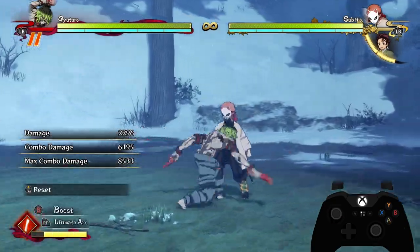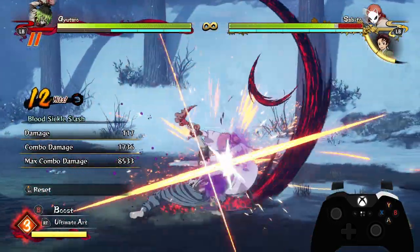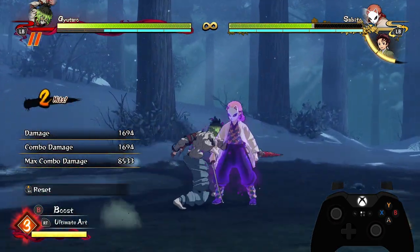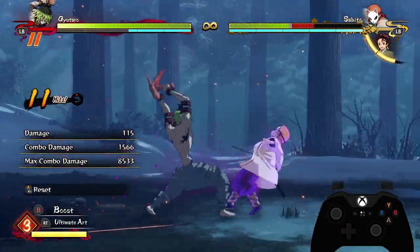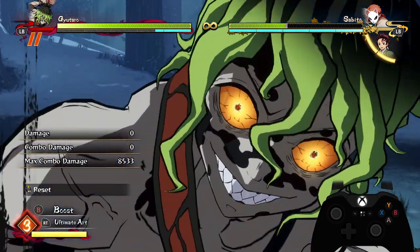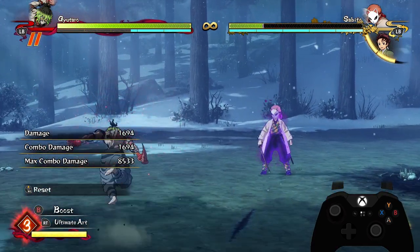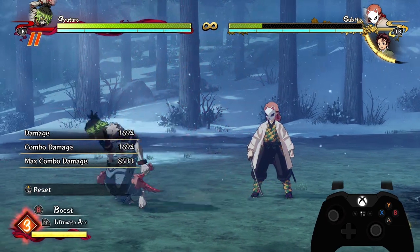Gyutaro can also get combos off of his DP, as long as he doesn't hold it down for too long — the opponent is left in a crumple state. The animation takes such a long time that the follow-up window is very, very short, even shorter than a regular combo. You can go for grab resets off of it, and I do recommend it because of how much damage it does, but you have to be very aware of that super short window.